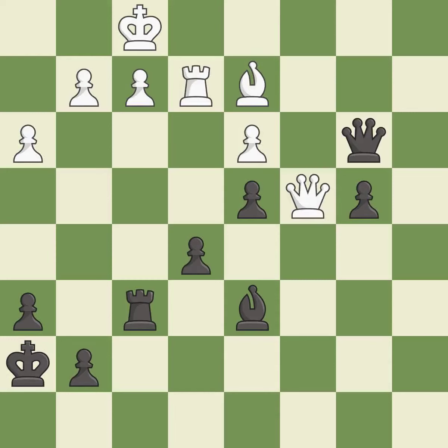This defends the attacked pawn. This maintains the balance in material with a good trade. Recaptures. This is the start of the end game and white is losing.